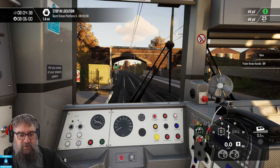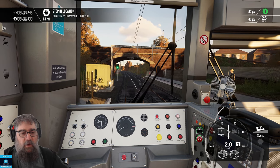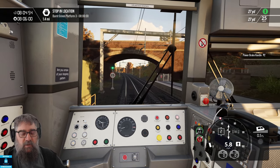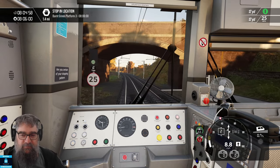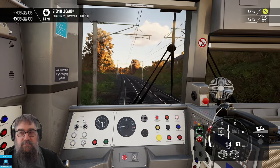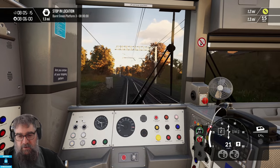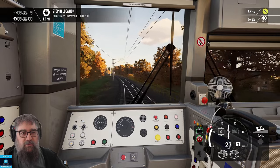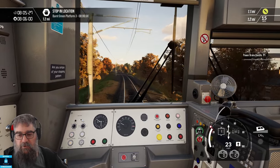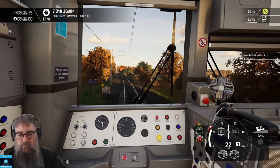A bit of horn and off we go to our next station. Coming into a 25 zone — speed limits apply going down at the front of your train, and going up they apply at the back of your train. It's up to you as a professional driver to stay within the limits. Coming up to a yellow on the HUD. I don't generally drive with most of the HUD on — I usually just have my next stop displayed.